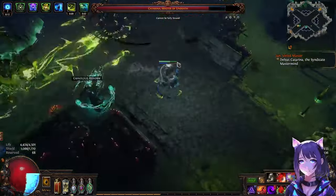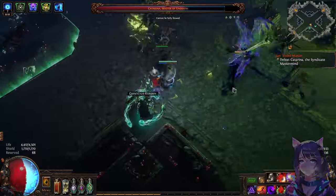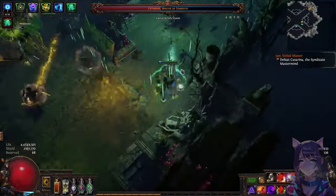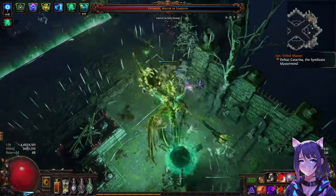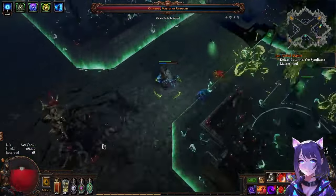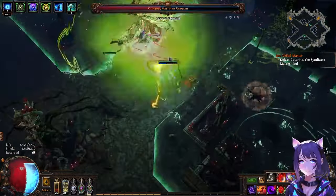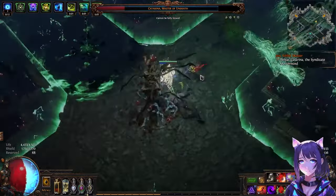The center is going to blast us in a second, so we move out of the way. Oh, she moved with us. Knocked her down. Now it's our capture phase again. She's teleporting — she does a teleport slam just like the shaper does, which you have to be wary of.